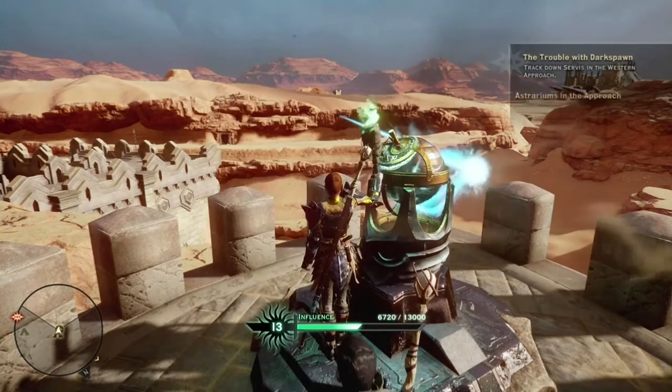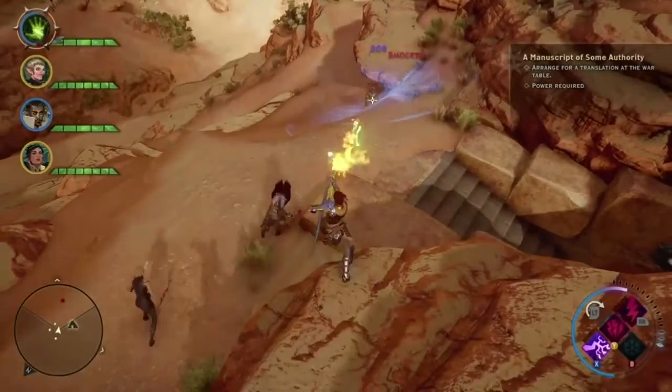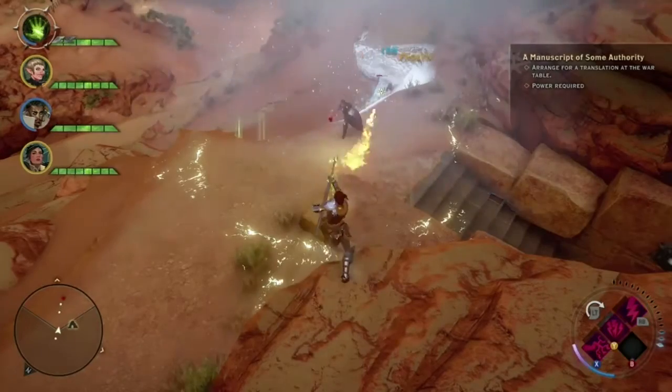So now that you've finished all three astrarium puzzles, a new mission will unlock and a new area will appear on your map — an underground cavern — and I'm out the front of it right now.